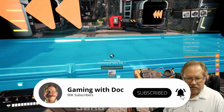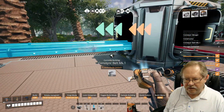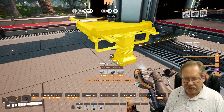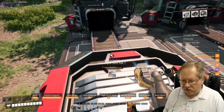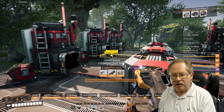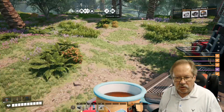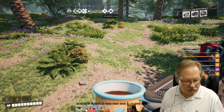We're going to run Mark 1 conveyors through all of these and go that way. Now we've got our array of machines all set up, so let's go and add some more foundations.